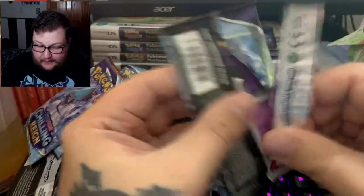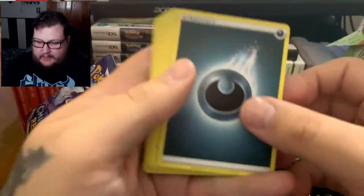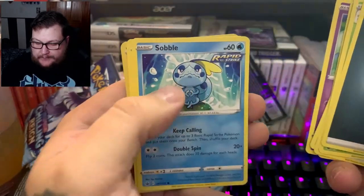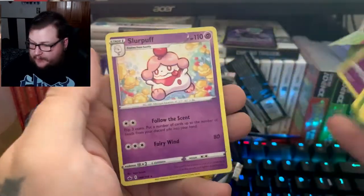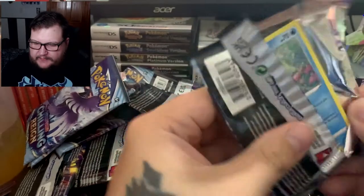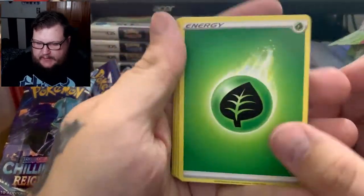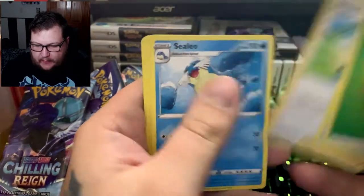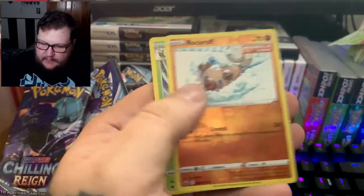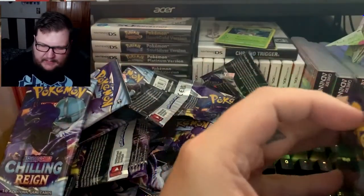Nothing too big yet, still a ways to go. Pack fifteen: Lycanroc, Welcoming Lantern, Clara, Gastly, Kopfu, Hattena, Sobble, Bounce Sweet, Shuppet, and Slurpuff. Pack sixteen: Leaf Fog, Fog Crystal, Ralts, Celio's Network, Castform, Larvesta, Sobble, Ladi Ba, Swavet, Rockruff as reverse rare, and Rillaboom as our holo. It's weird opening English sets — I'm so used to only five cards per pack.